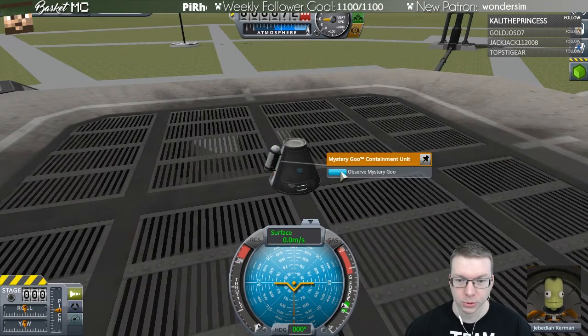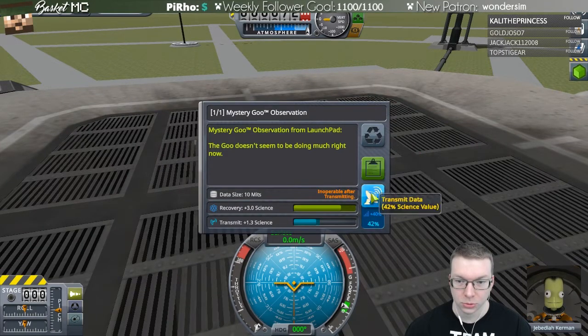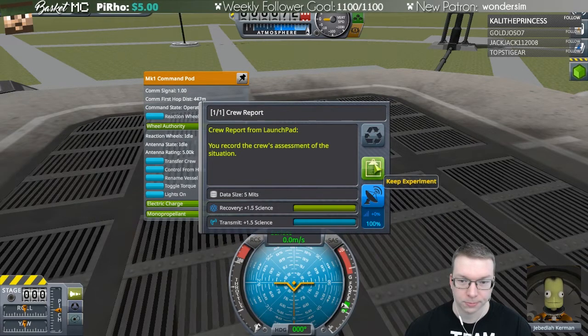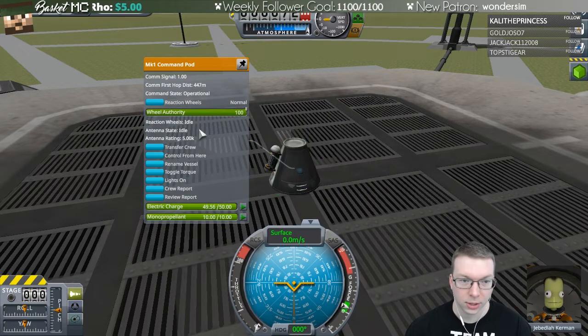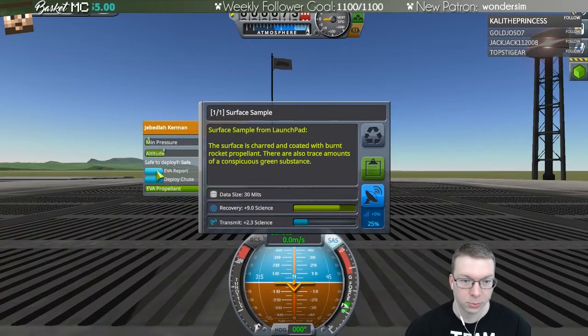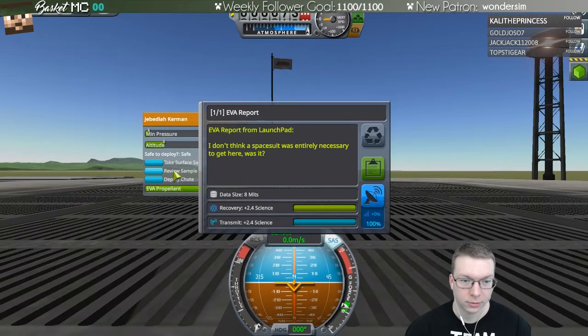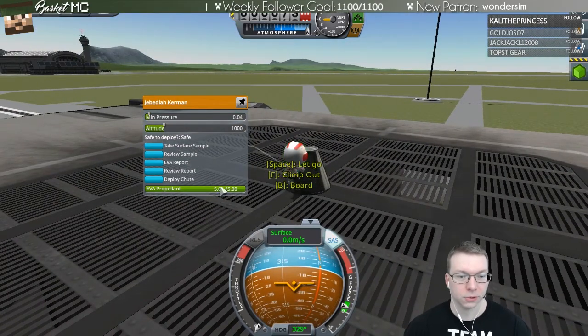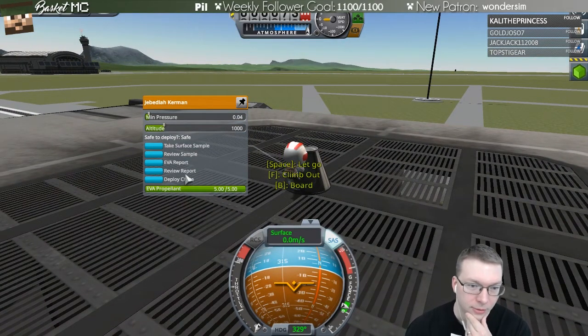We're going to right-click and observe the goo. We'll keep the science since we'll be able to recover the vessel easily. We'll do a crew report. Then we're going to EVA and take a surface sample and EVA report. In the new version of the game, the kerbals actually have their own personal parachutes — I'm not sure exactly how well that works.